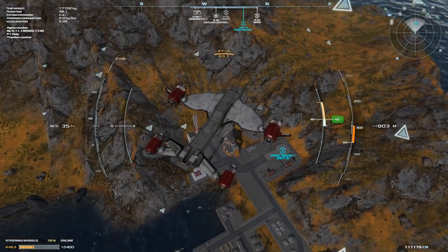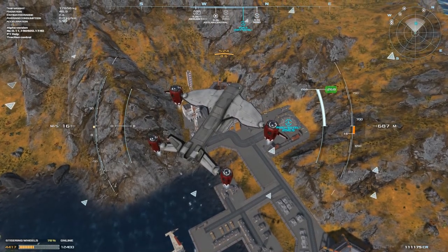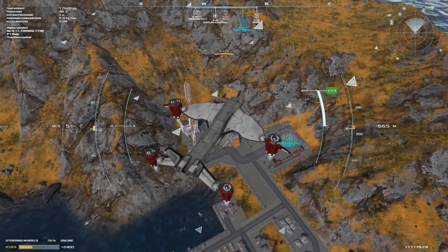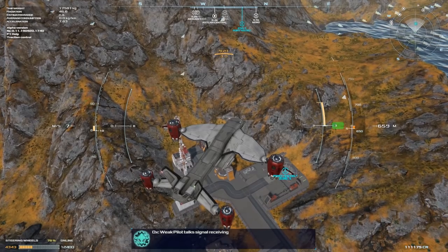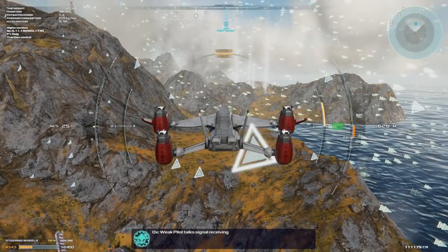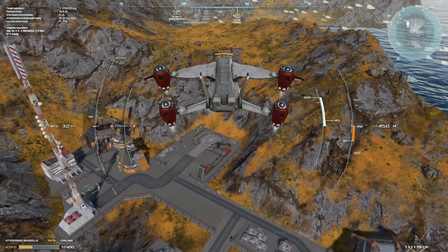Likewise, you can set a negative thrust — we don't really want to do that too fast, otherwise we'll drop like a brick and crash. It's very quick and easy to switch between the two different throttle modes with a single key press, and it makes a huge difference to how you fly the ship. Let's go back to the other mode, the one I was using previously.